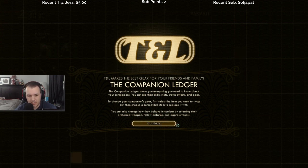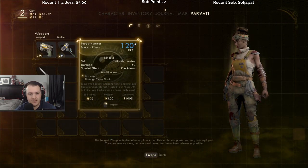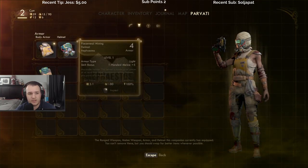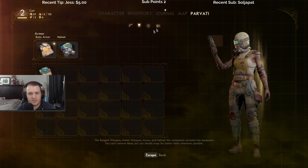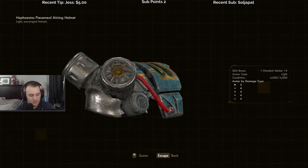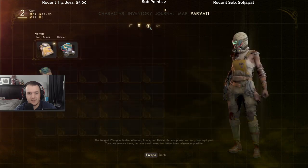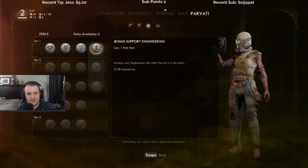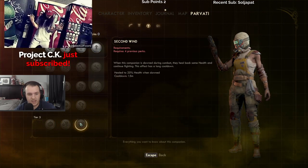Okay, so right now she's got her giant hammer and a pistol. No armor. Can you hide helmets from your characters? Oh, they level up too! That's sick. I didn't know that. I thought they'd just, like, hang out with you.